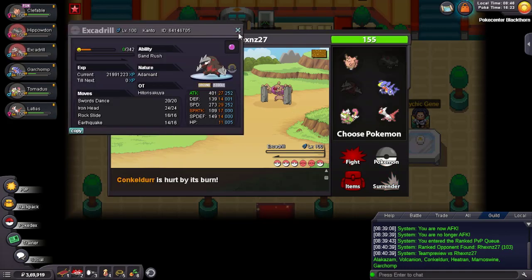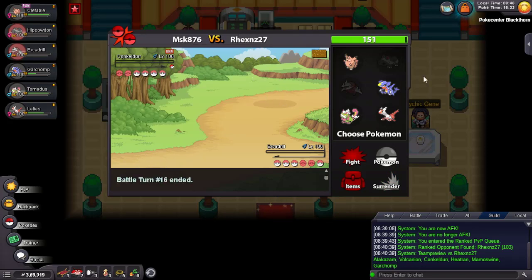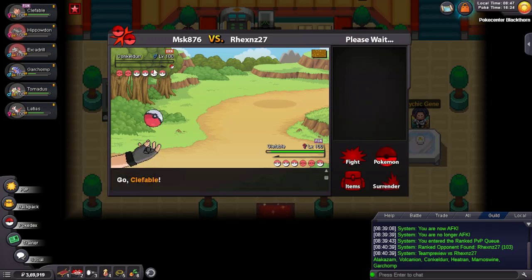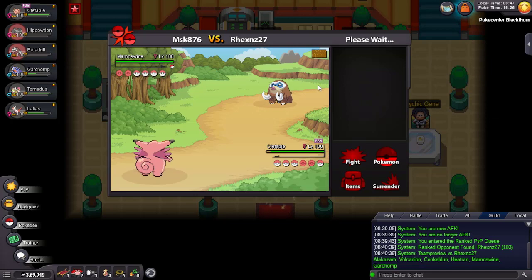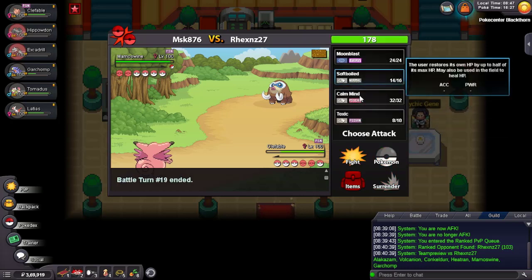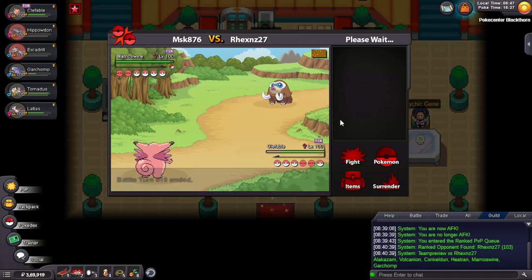Adamant Life Orb Excadrill is OP. Now he has Volcanion, Mamoswine, Garchomp, and Alakazam. I think Clefable is a fine switch. Volcanion is poisoned so I don't have to worry about it much. I can Sub Calm Mind here to see what he locks into — if he's Life Orb or Banded. This doesn't look like Choice Band at all, so I can just Toxic this Mamoswine — it might be Sash though. I think spamming Calm Mind should be GG if I get two up.